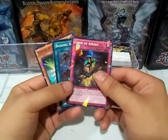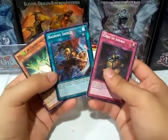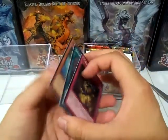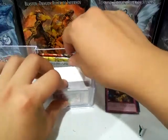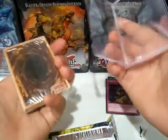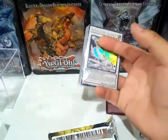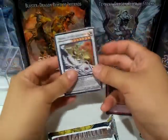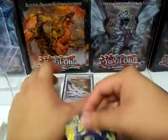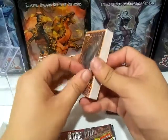We got Curse of Anubis and Bashing Shield — pretty cool. All the shadow foils are okay. I don't think we get the ultra rares separately because they're included in the structure deck. Yeah, they're included in the structure deck, so I don't remember if there's an additional ultra in here. Let's do the deck first since I've already opened this before.